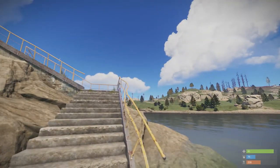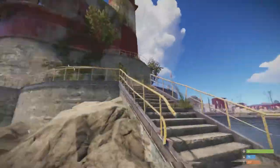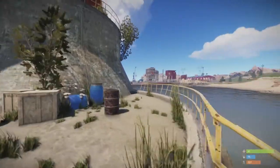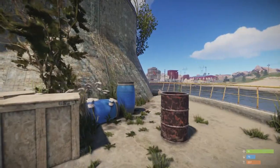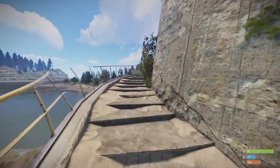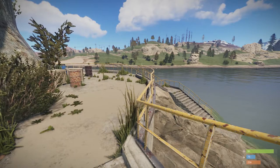Hello people, welcome back to Rust. Today we're going to be looking at the Lighthouse. It's a fairly simple monument. There's two of them usually on a map. You'll find them on the coast. Usually one of them will be near the spawn area, so quite often they'll be one of the first monuments you bump into.